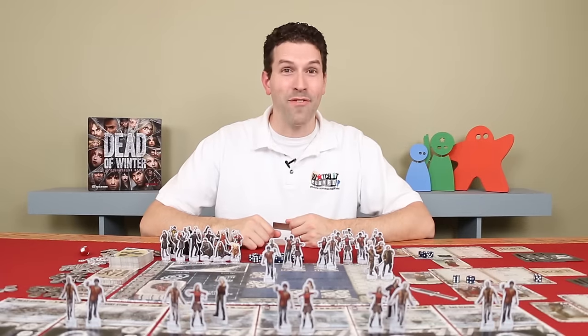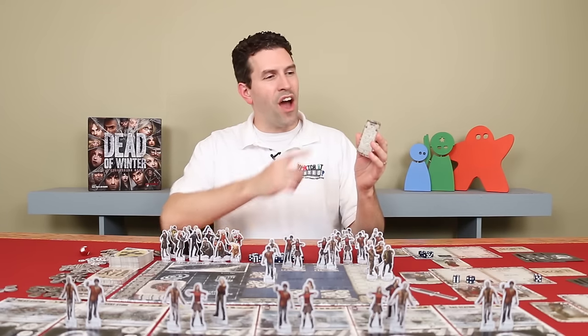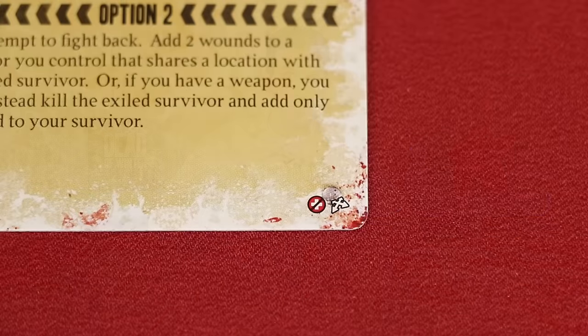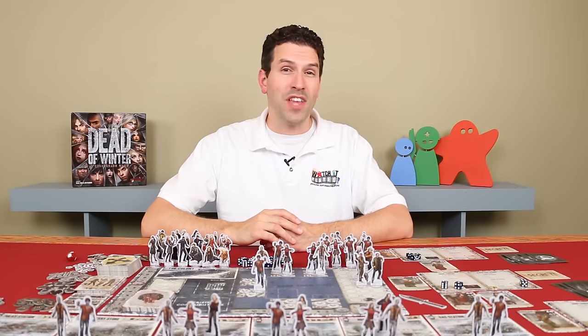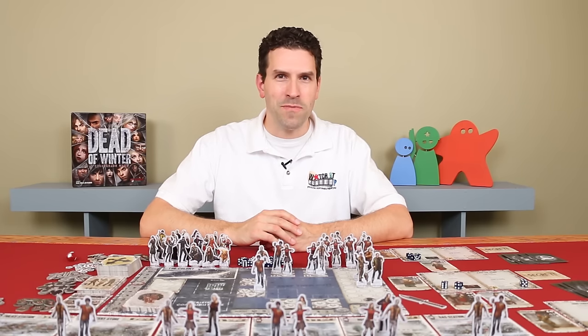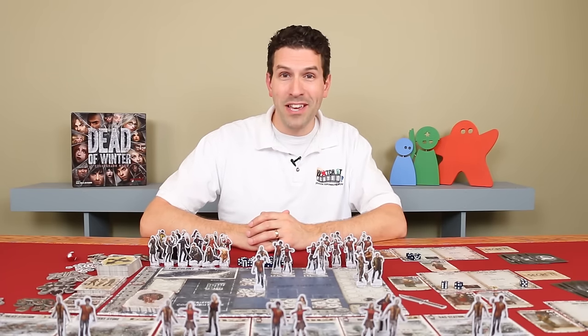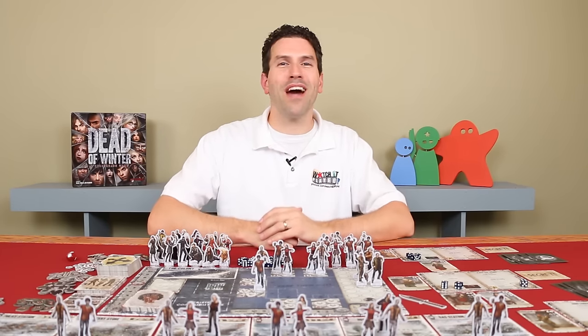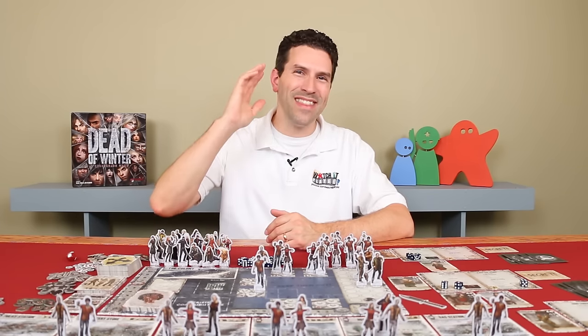And that's how you play Dead of Winter. There are some variants included in the rulebook: a fully cooperative mode where you remove all secret objectives and always use the hardcore side of the main objective, removing anything showing the non-co-op symbol. There is a variant for two players following the fully cooperative mode but starting with three survivors and an opening hand of seven items. There's also a variant to increase the odds of there being a traitor and one that includes player elimination — I'll leave those for you to discover. If you have any questions, put them in the comments below and I'll gladly answer them. Thanks for watching.